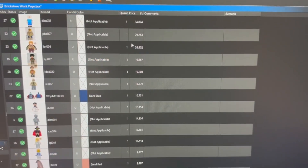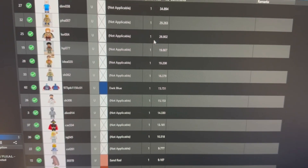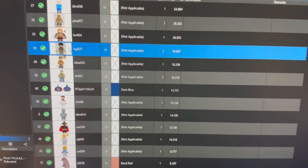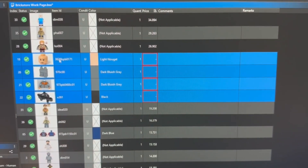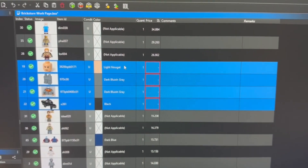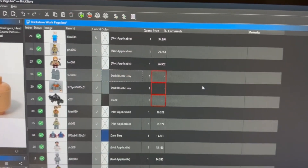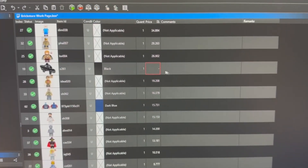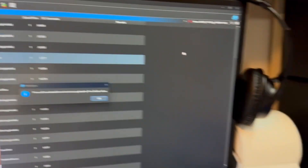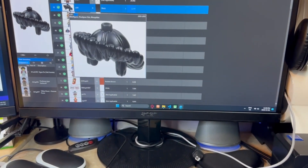I can sort by price — the most expensive is this minifigure, then that one, then Samwise. This one I have to part out because I only actually have his headgear. I'll do that, and then I can just quickly set this here. That price guide will be lowering a lot for the first little while of doing this. I'll pick up on Monday then.